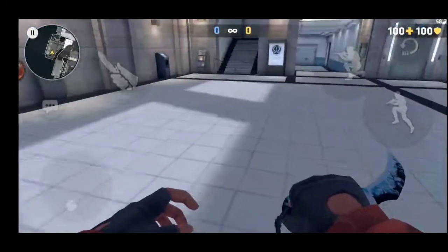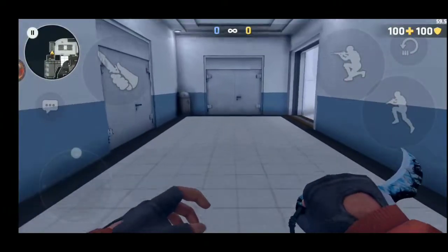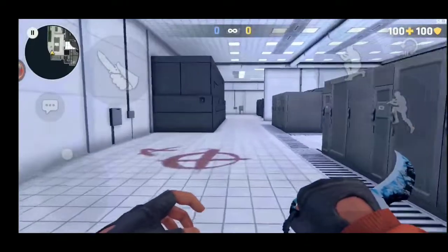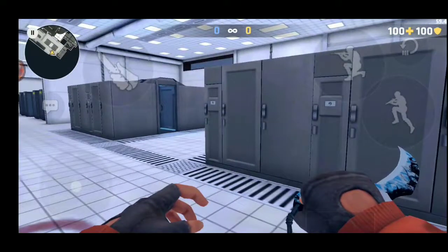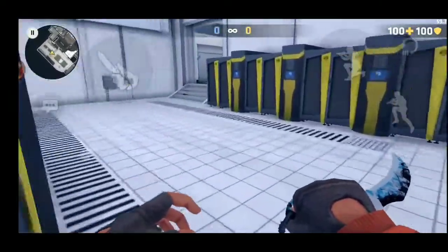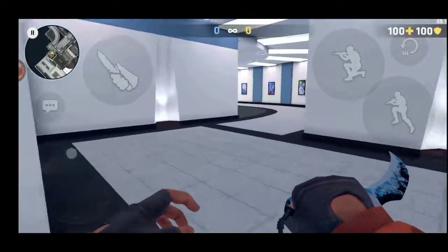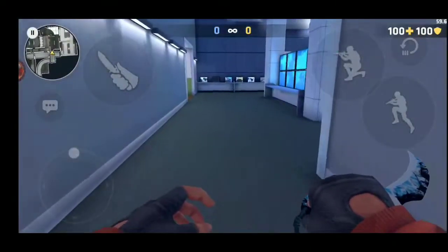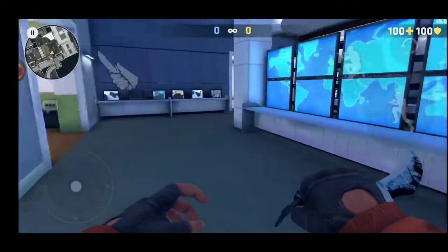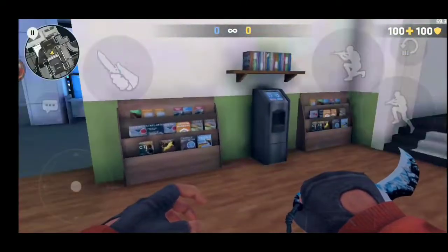This is known as CT spawn. This alley down here is known as CT hall. This is known as A bomb site or lab. This area is known as lab one. This area is known as triangle. This room with a lot of monitors is known as intel. This area with the seating arrangement is known as break room or cafe.